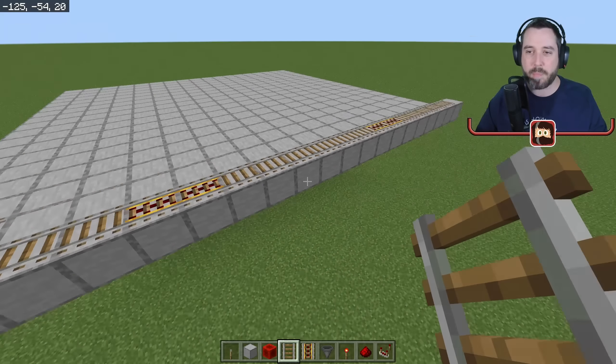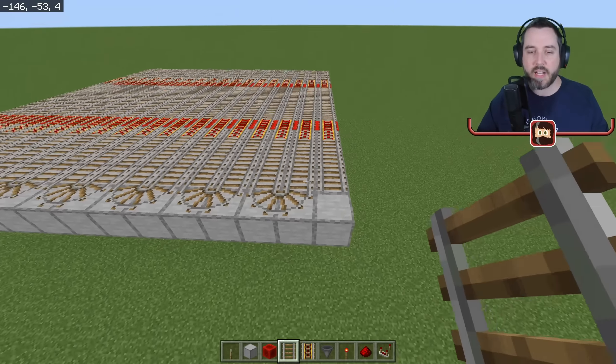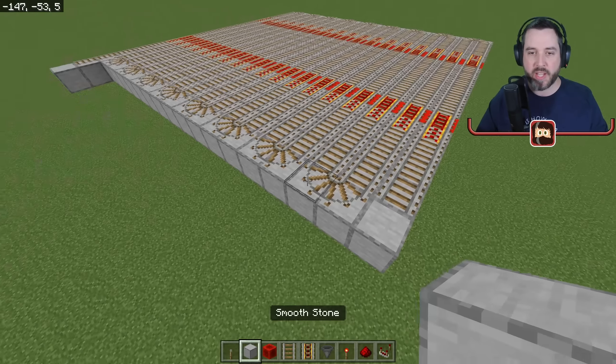To power the rails, the cheap way is to add a lever underneath and power it. If you have extra redstone, knock out a block and put a redstone block down instead. Do this at every level all the way down. Since we're in creative mode I'll just use redstone blocks, but if you need to use levers, use levers.